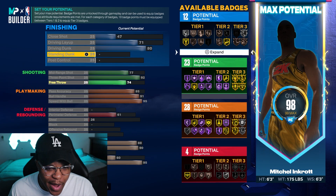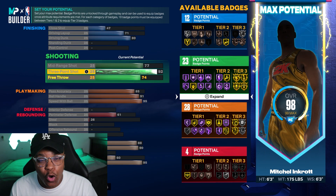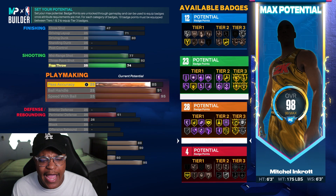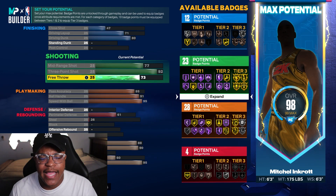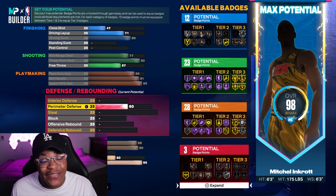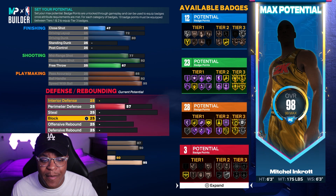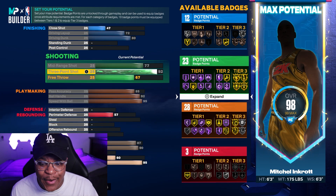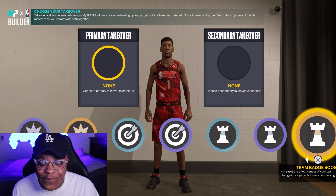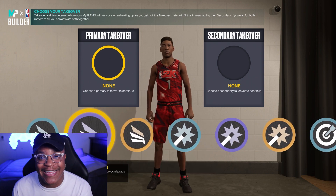We have a 91 ball handle, 95 speed with ball, and 85 pass accuracy. In older 2Ks — 2K22, 2K21 — that's like your gold bullet passer, with 80 being the start of getting that gold bullet passer. I feel like this 6'3 build is going to be pretty decent. You have an 80 driving dunk and a 72 driving layup, which is really good. I feel like layups are going to be pretty good this year compared to dunks. This build also gets slashing take, shot creating take, sharp take, and playmaking take.